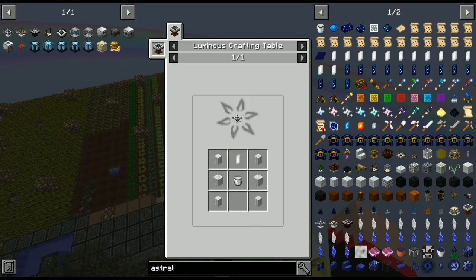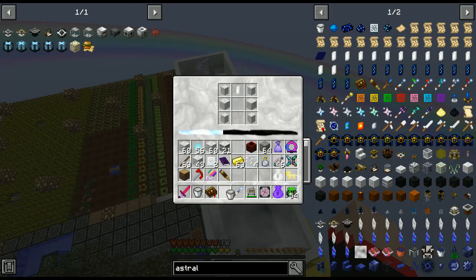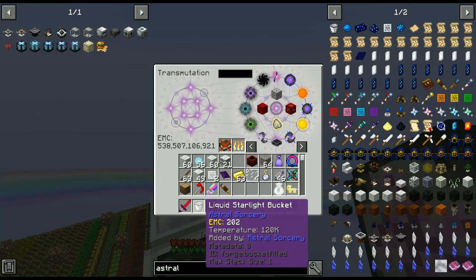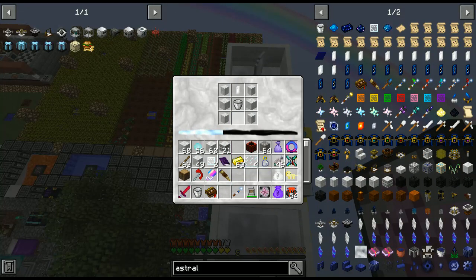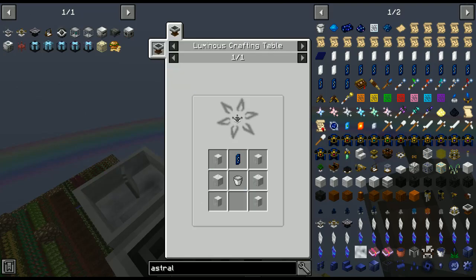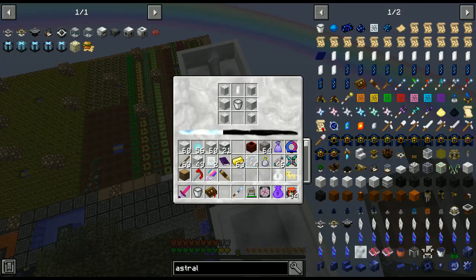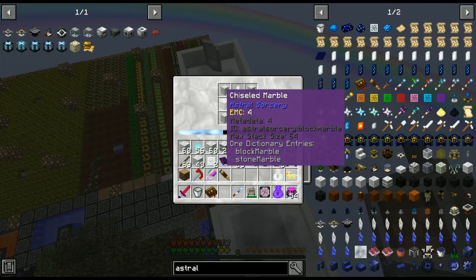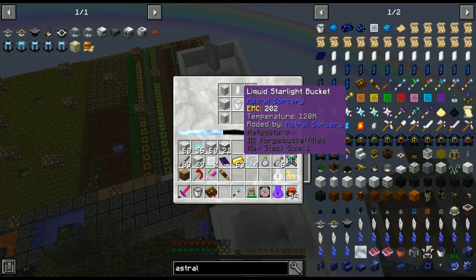Liquid starlight, marble pillars, and chiseled marble. I didn't even see — so you're telling me this is EMC? Oh my goodness. As with any liquid in a bucket, you can EMC the bucket but not the liquid in it, so don't try that. Rock crystal, starlight bucket, pillars, and chiseled marble. I'm thinking it's going to have to be nighttime, so I'm going to pause and when it gets nighttime I'll be right back.